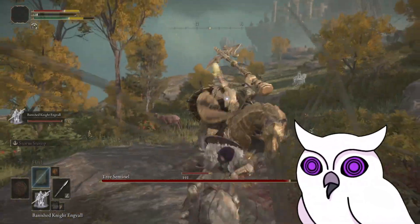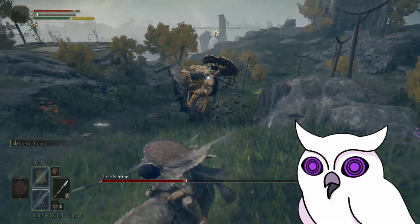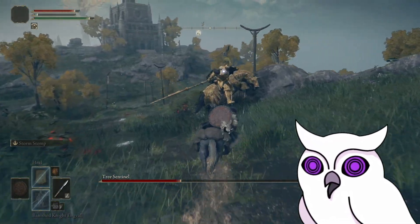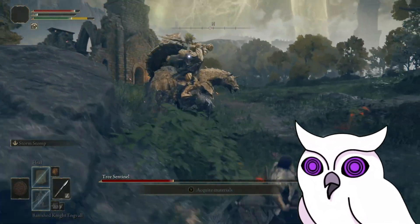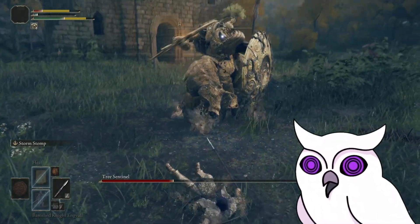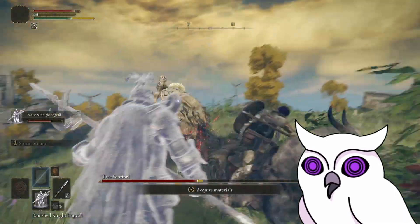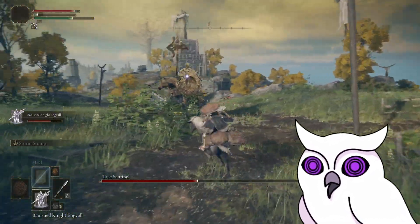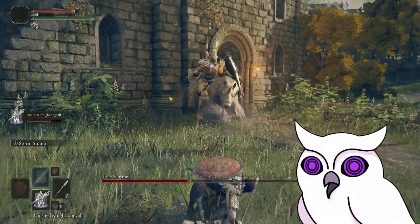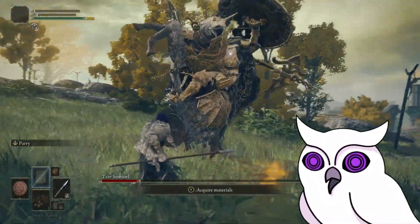I try the horse again in a horrible attempt, but commit to it and start learning how to fight him on the horse. It's a matter of waiting for him to attack, then sprinting to him and getting one hit in. It's a very slow process but it feels safer, especially regarding the stupid shield attacks. Unfortunately I miscalculate and he kills Torrent, so I die on foot again. Gold Horse Guy bumps against the church and comes down, which was cool. He kills my horse and I die to, guess what, a shield attack.